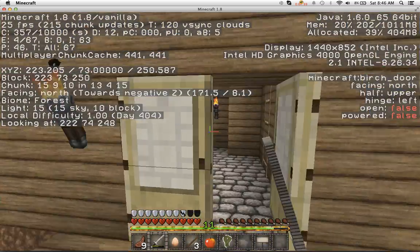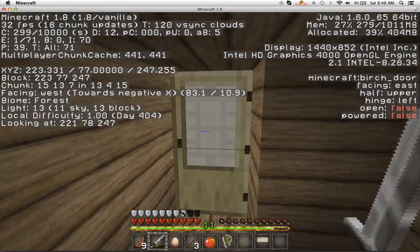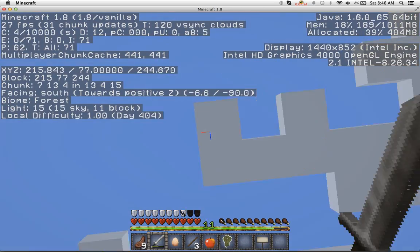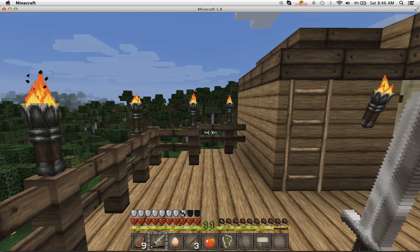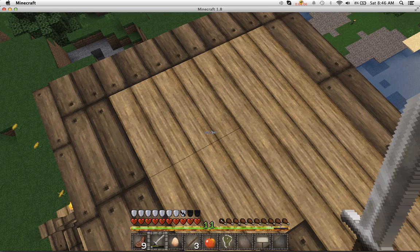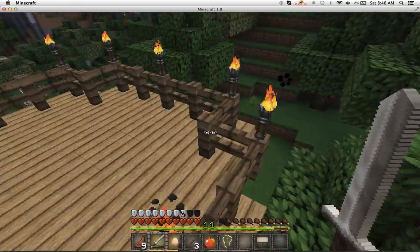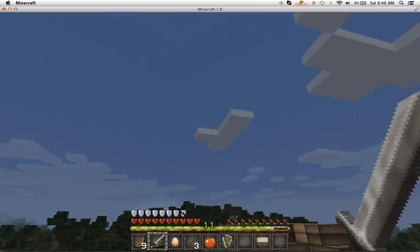Oh, I didn't show you upstairs — I'm sorry, I've been a terrible host. So yeah, the living room, and if we go upstairs, this is just to keep out mobs and then we can have a nice patio with torches and light. I think every time I exit out of a video I'm going to sign off from this deck. It'll be the exiting deck.